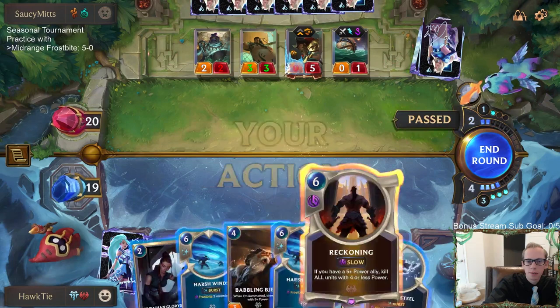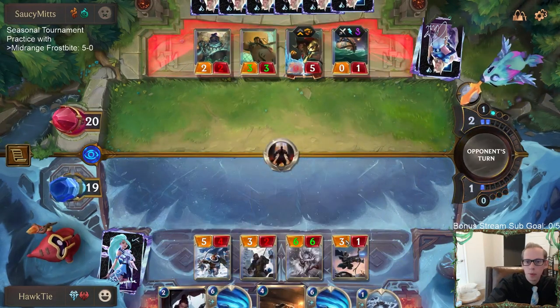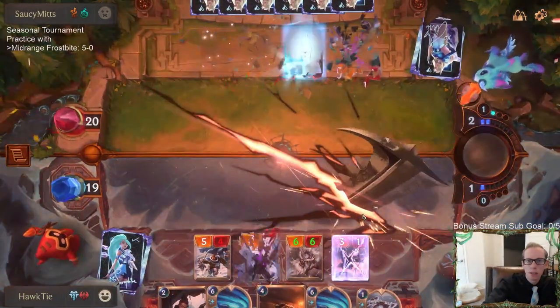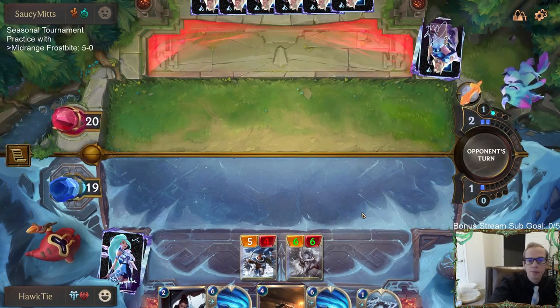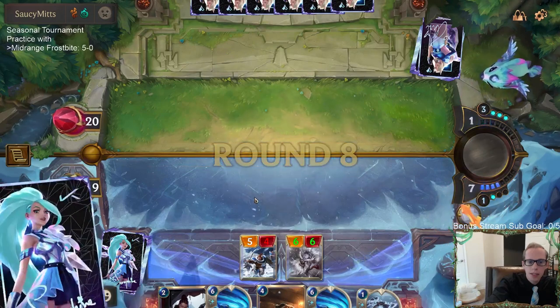I want to cast Reckoning, but it kills our Trapper and our Ice Field Archer — getting rid of all those. So we'll just attack for eleven.